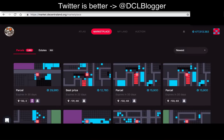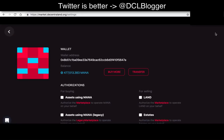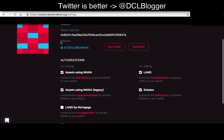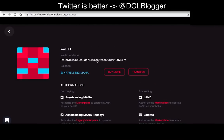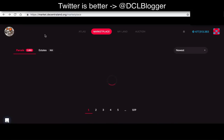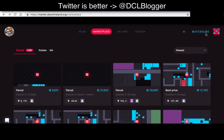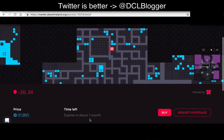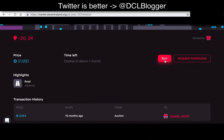Now when you log into market.decentraland.org, you'll have an option to log in. Go to your profile and tick all the authorization settings — you allow this marketplace to perform certain actions. Once you do that, you're in: you have your MANA token ready to go, all these lands in front of you, and you can communicate with Decentraland. You can buy and sell things, get a mortgage, do whatever you want.